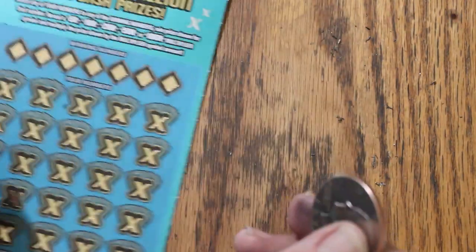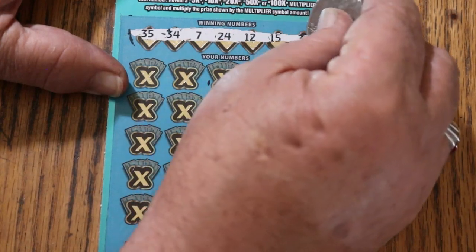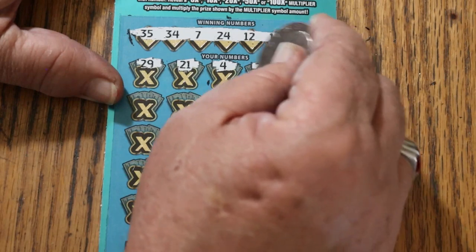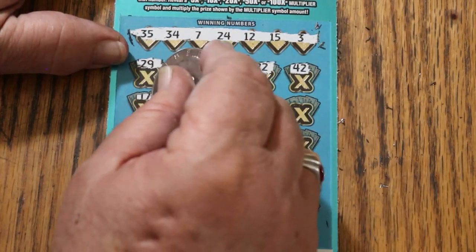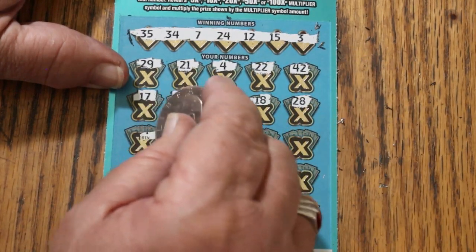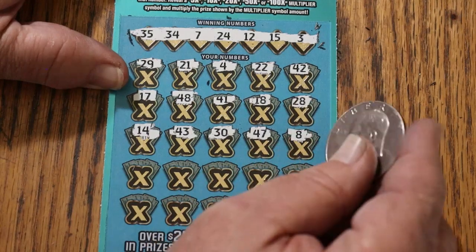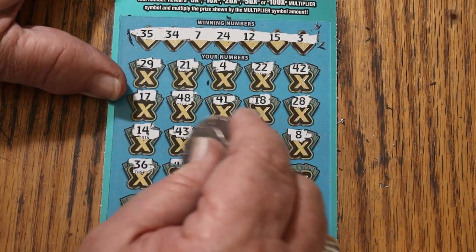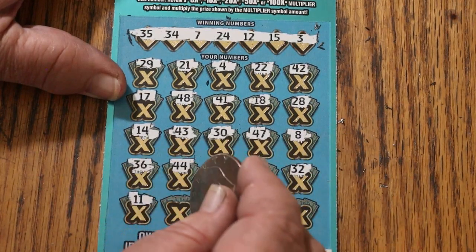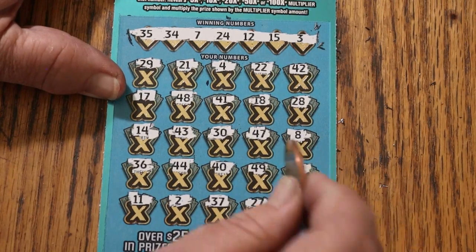Ticket number 22 — 15, 24, 24, 24, 24, 24, my number 15, and 3. 29, 21, 4, 22, 42. Where's that multiplier? 17, 48, 41, 18, 28, 14, 43, 30, 47, LV's 8, 36, 44, club, 40, 49, 99, randoms 32 — but no help — 11, 2, 37, 27, 23, nothing.